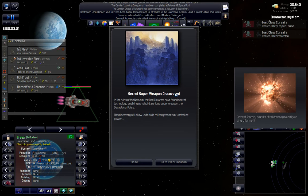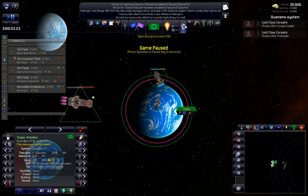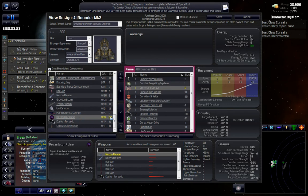We have found the secret technology enabling us to build a unique super weapon - the Devastator Pulse! Oh man, that thing is massive. Let's have a quick look here - I'll just hit anything and hit edit. If we come down and look at this thing, the size of it is 170, like half our ship size. It damages 1,200.